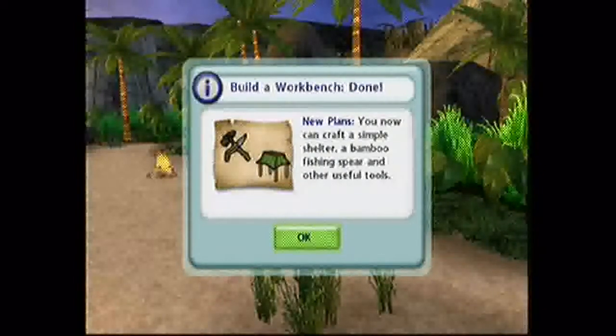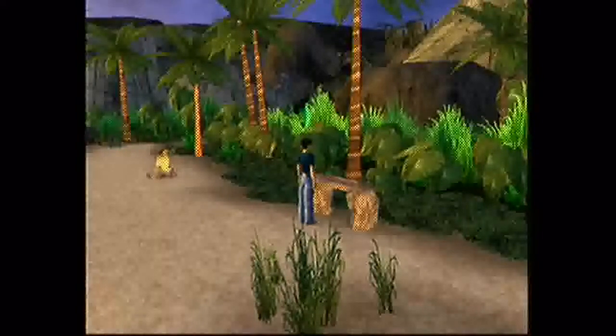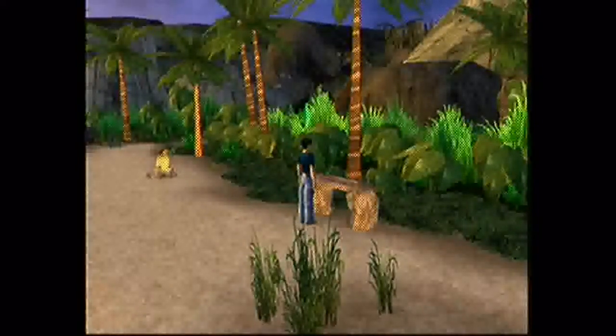New plans — you can now craft a simple shelter, a bamboo fishing spear, and other useful tools. So let's try to craft some of those useful tools that the game mentioned. First of all, it's going to be the fishing spear.